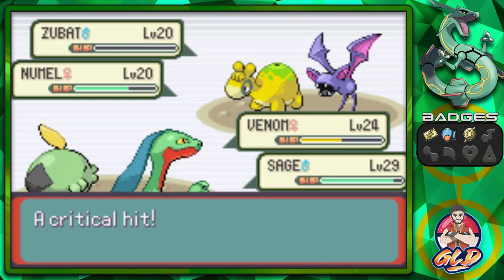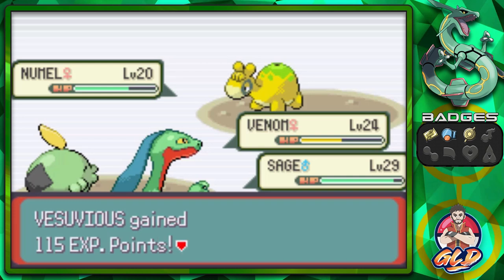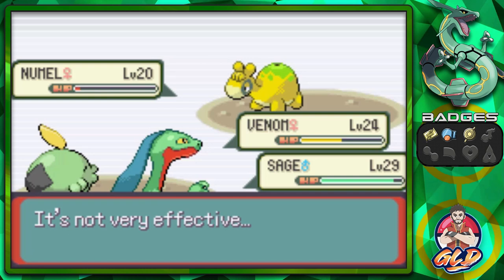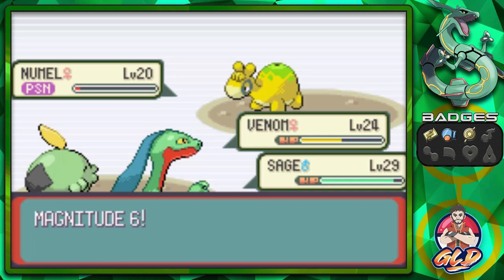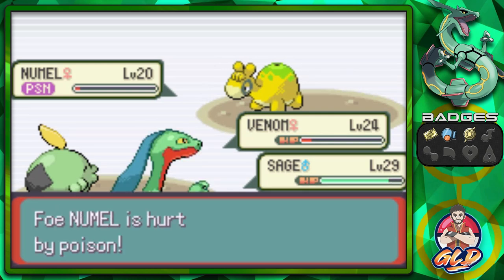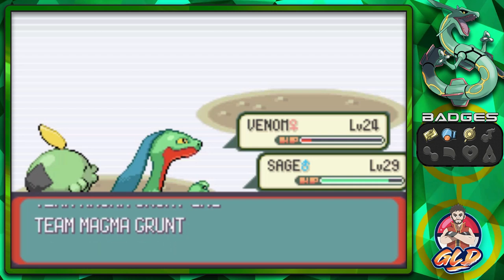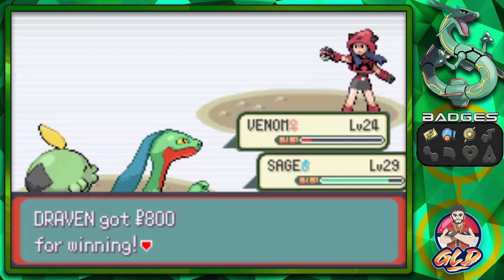Zubat has been defeated, so now it's a two-on-one affair. Let's get it — sludge attack, leaf blade again, we're gonna risk it. Vesuvius is mooching off our EXP points but a critical hit does the trick and Numel has been poisoned. Magnitude Six hits but doesn't finish Venom — the poison takes effect and we're victorious. We've defeated both Team Magma grunts and they are not happy with us.